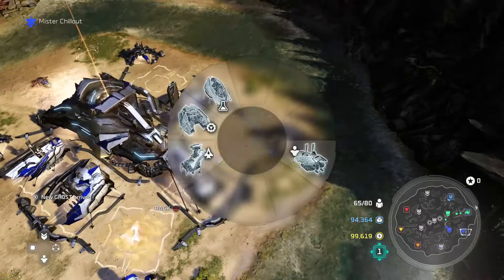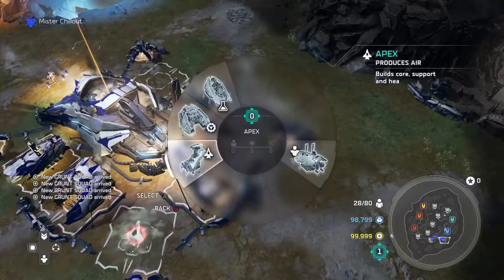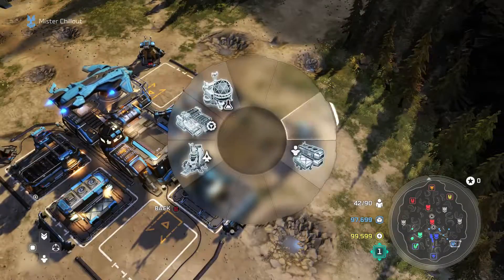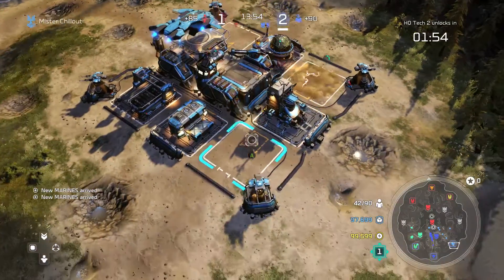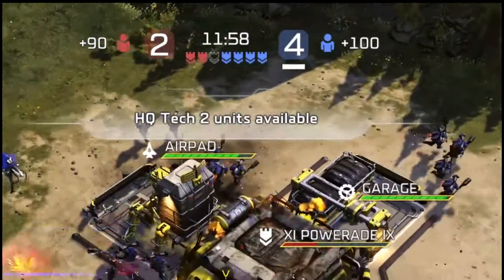During all of this I tend to set up my bases for phase 2, which consists of creating plenty of airpads to spam aircraft once I have the HQ level 2 upgrade unlocked. This unlocks at the 12 minute mark, which brings in phase 2.